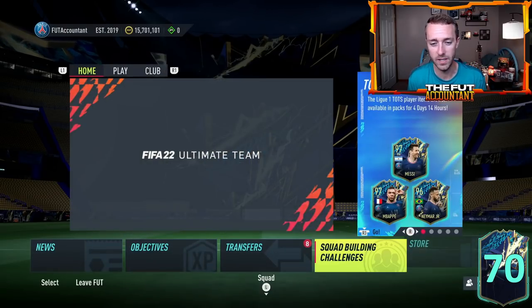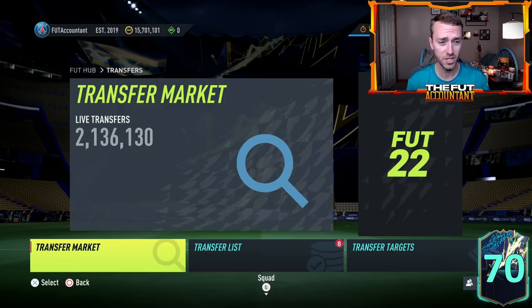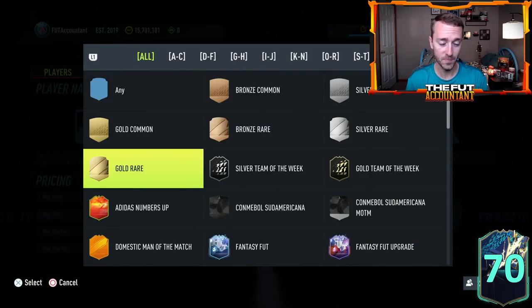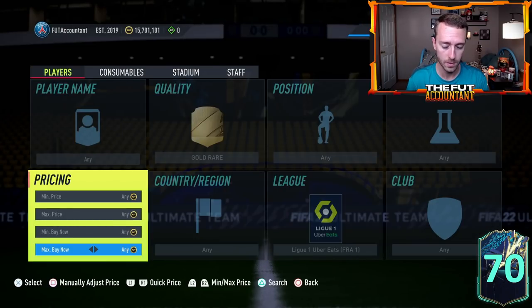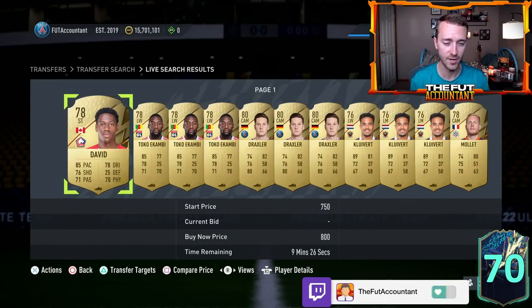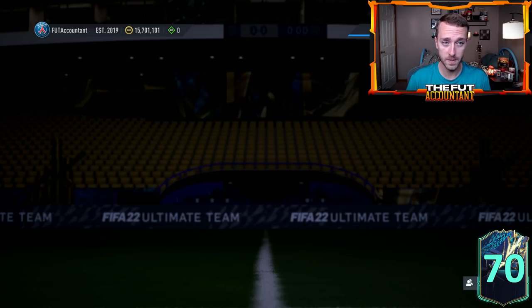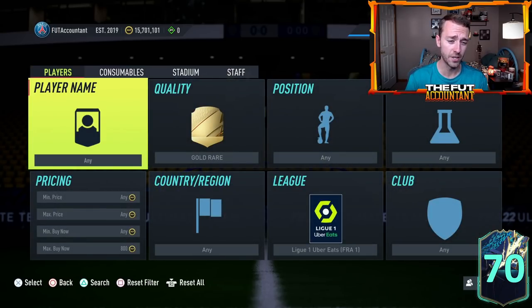The best way to prepare is to stock your club with commons and gold rares — probably gold rares being the ones you want to stock the most, as those are going to be the ones that will go up in value. During Premier League all gold rares were over 1.2 to 1.3k — I could see that happening very easily again this week because League One is so cracked with great cards. So whether you want to invest in these or just buy them ahead of time to do upgrade packs for cheaper, both are a great option. Anything under 800 coins you're saving yourself money later in the week.